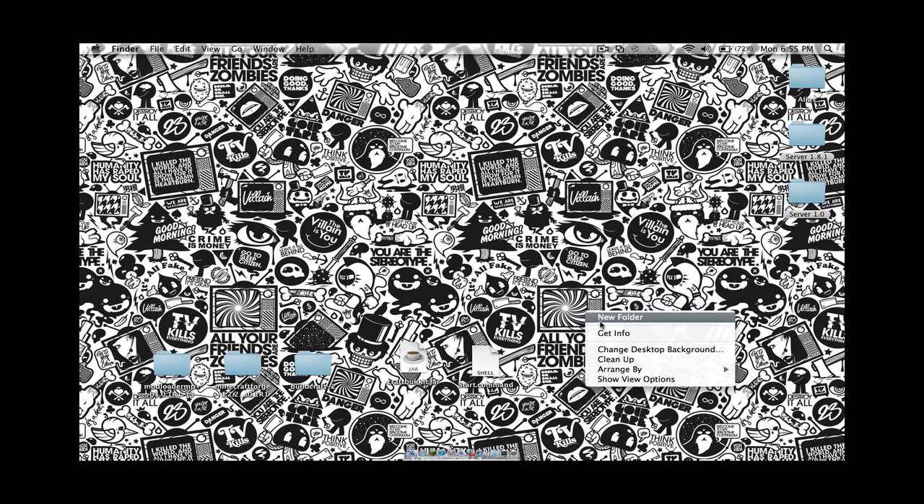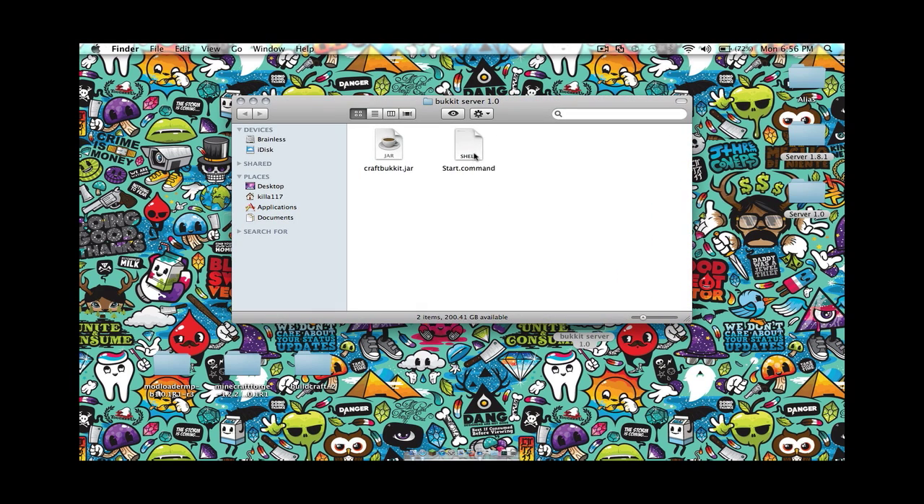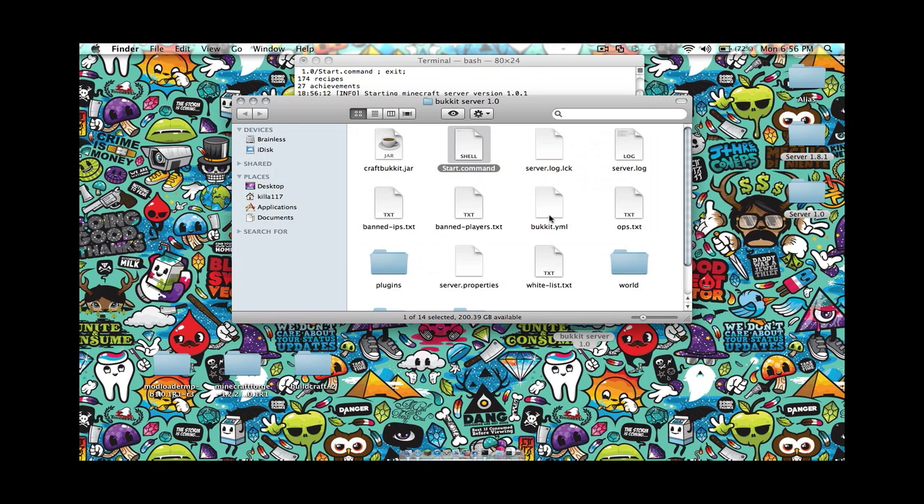To get started, let's make a new folder and name it whatever you want. I'm going to name it Bucket Server 1.0. You're dragging these two guys in. Start up the command and build the server.